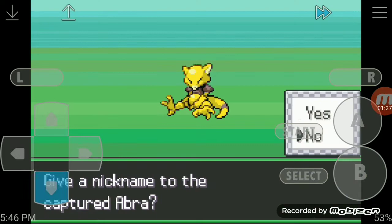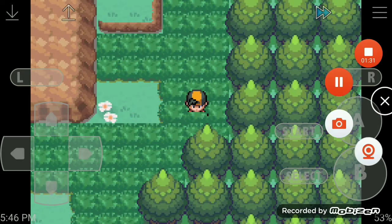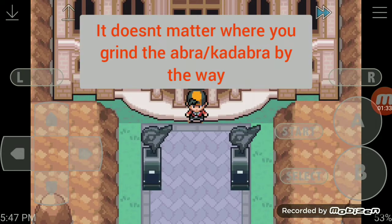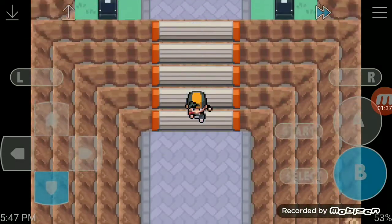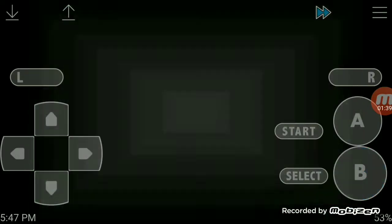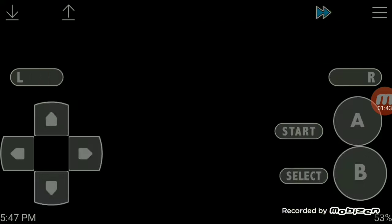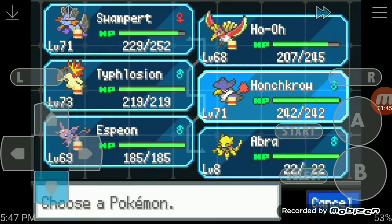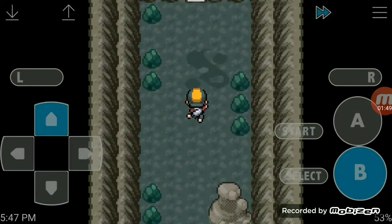Next I'm going to show you how to evolve it — it evolves into Kadabra, I believe at level 16. I recommend grinding at Victory Road. Just go south into this area to get the encounters and switch-train your Abra. I think it's a good idea.